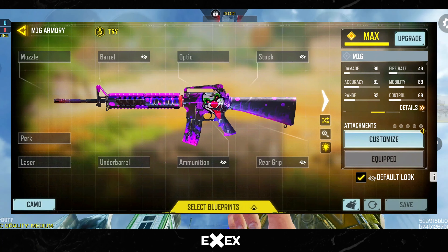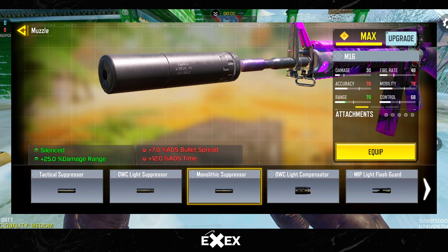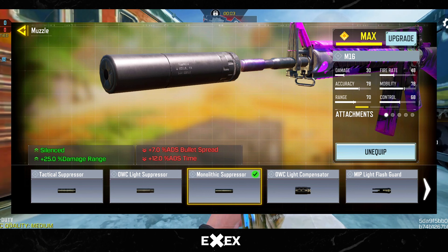Welcome back, soldier. The first attachment is Monolithic Suppressor. It silences the gun, so you can avoid getting detected by enemies, and it boosts the gun damage range for long-range gunfights.